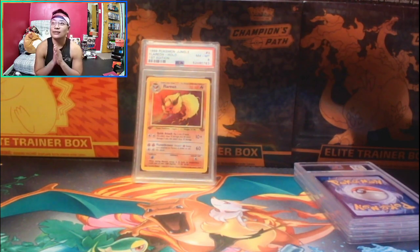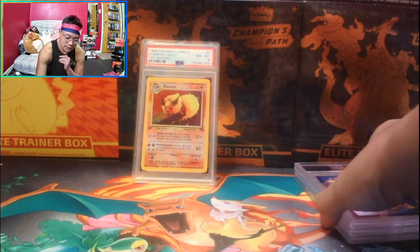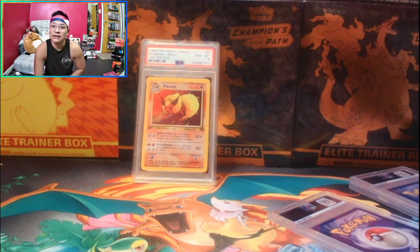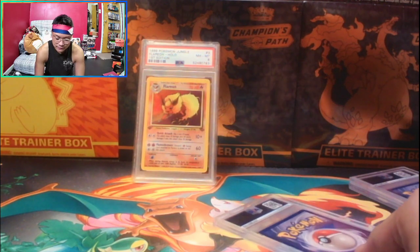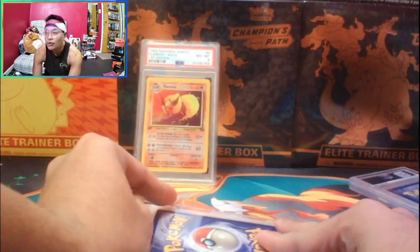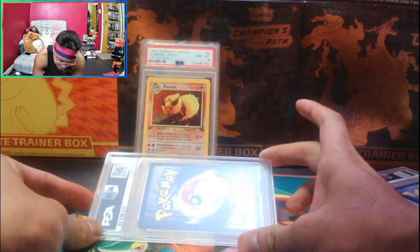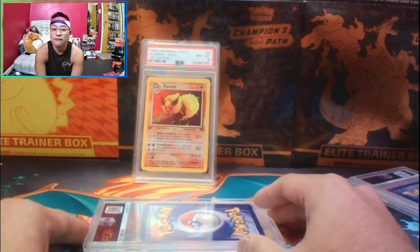Alright, the second one is either the Blastoise or the Venusaur. As I said, I was guessing PSA 5 or 4. I decided to send all of these on express service just because of the value of the Charizard — it's above that $200 limit. Let me see which card it is first — it's the Blastoise! This one's pretty beat up too, the most beat up one I had. I wouldn't be surprised if I got a four or a five.